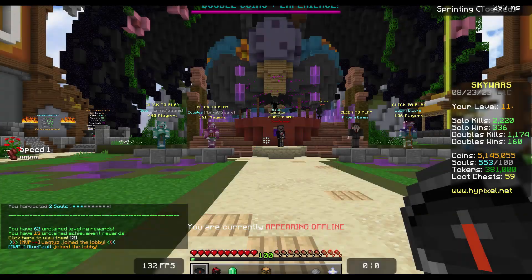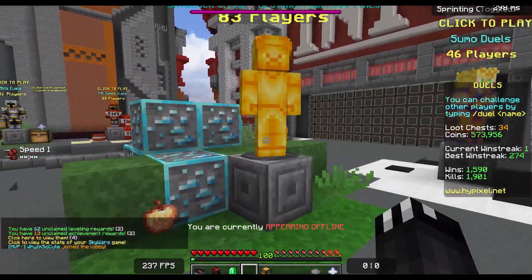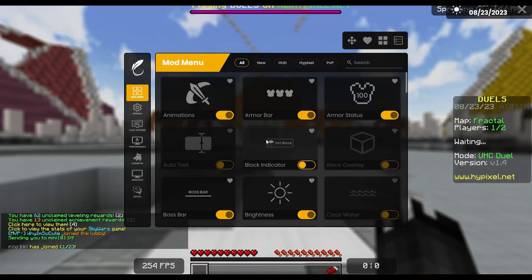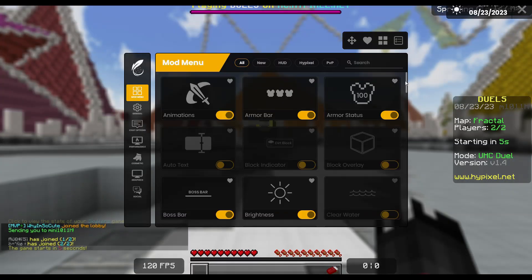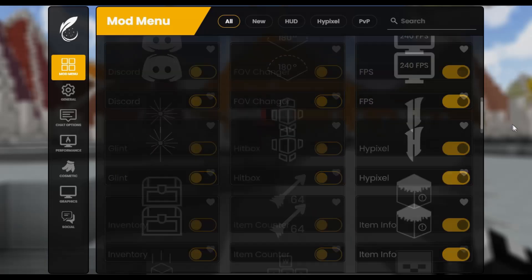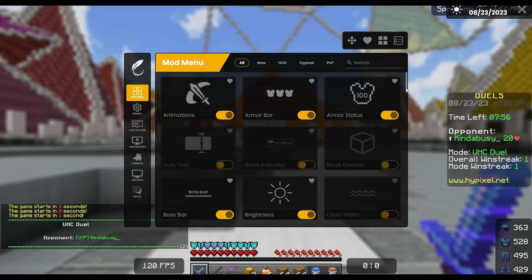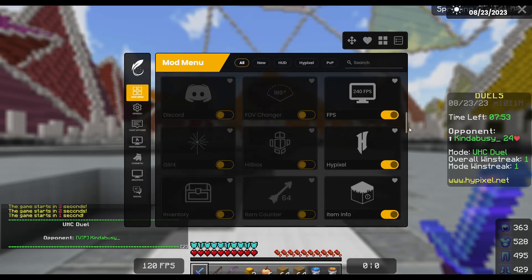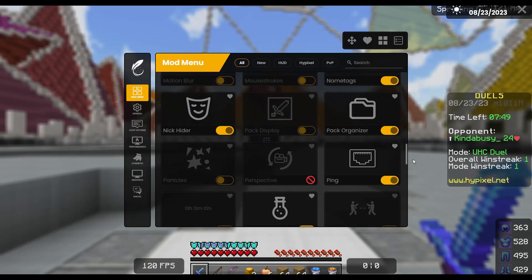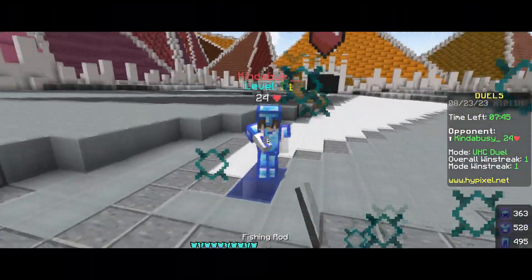Now we're going to take things over to a game of duels. I want to break down the mods list of Feather Client and see where it compares to Badline Client or Lunar Client. If we go into the actual mod list right here, we have pretty much the standard list of mods that you would normally see in a Minecraft client. In terms of what they've recently added, they have added things like Death Info. Discord, I believe, is new now. Name Tags has been around for a while.